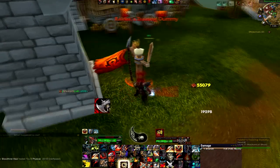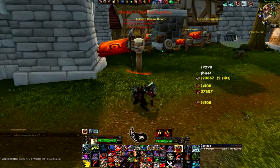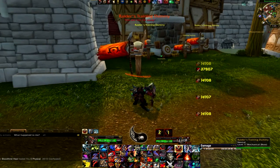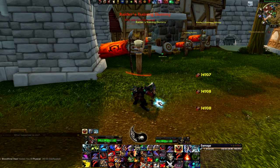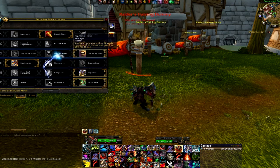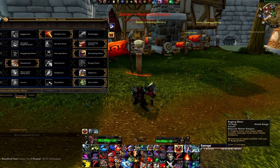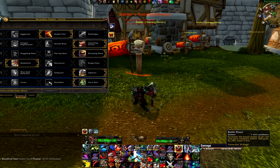Let's try again. Hit Bloodthirst, Raging Blow — and we don't have enough rage to use a Wild Strike, so we had to wait. That brings up the question: what do I do when I run out of rage? The answer is to use a filler. The more gear you get, the more Raging Blows you're using, and the fewer fillers you'll need, but you will still use them every now and then. Bloodthirst generates 10 rage, so it helps, but occasionally there's a gap.